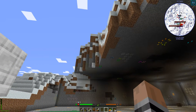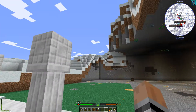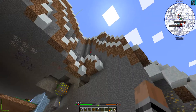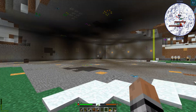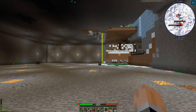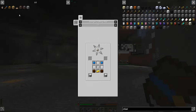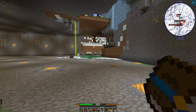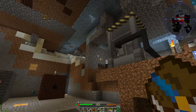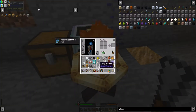I'll figure something out. It may be just as simple as making everything flat along here, but I kind of don't want to ruin that aesthetic. I'll figure something out. In the meantime, we've got some quests to do. That's not the quest book — this is. So we're on chapter three. We just need to make a lens.